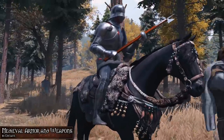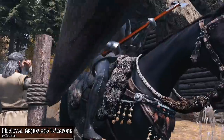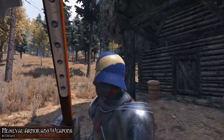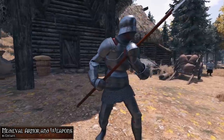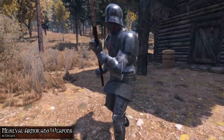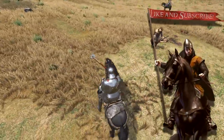Next up we have Medieval Armor and Weapons by Enclave, which adds additional armor and weapons to the game based on early and late medieval artifacts and art. In its current state, the mod contains a milanese plate armor, a poleaxe, a sallet as well as a painted version, and milanese gauntlets and grieves. This is how the whole milanese set looks with everything attached — it looks damn epic and the quality is quite outstanding. This mod deserves much more love, and the author seems to be quite a nice guy as well.